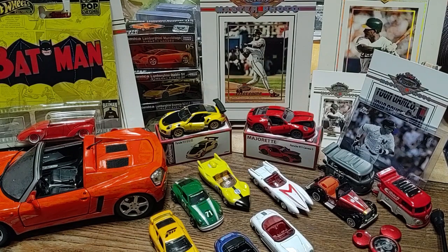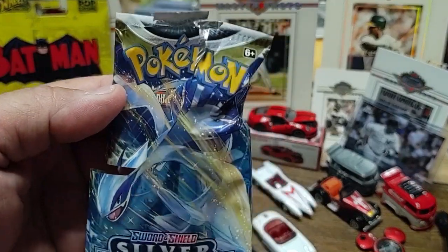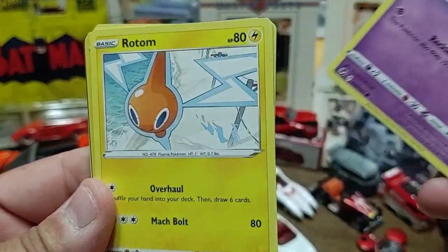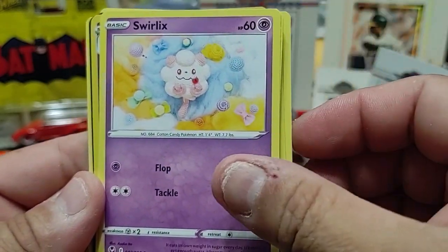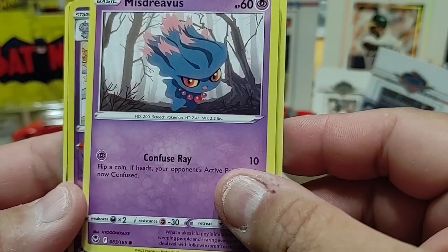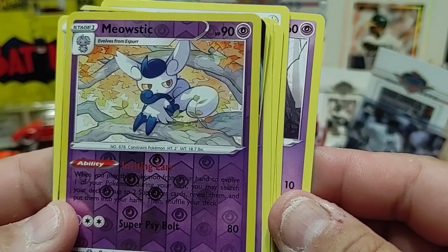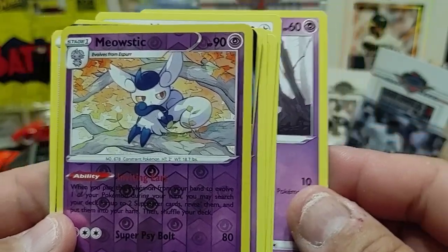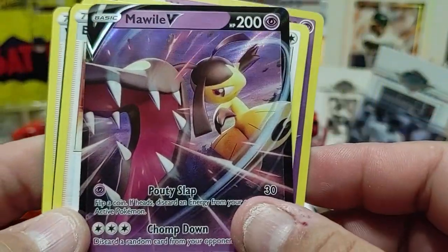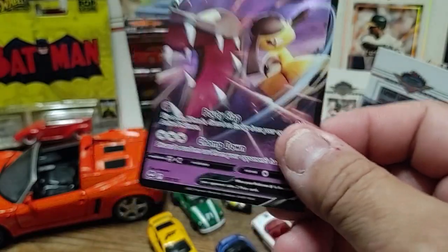Alright, this one is a Silver Tempest pack — both are Sword and Shield packs. We've got Dreepy, Rotom, Swirlix, Swablu, Steelix, and Meowstic — oh, that's the female form! There's a male and a female form. And there's the foil. Moltres V! Let's go! It's a V — yeah, that's decent, at least a dollar.